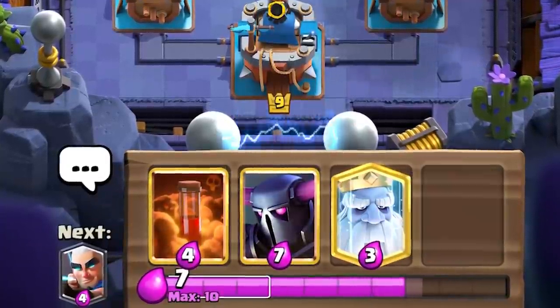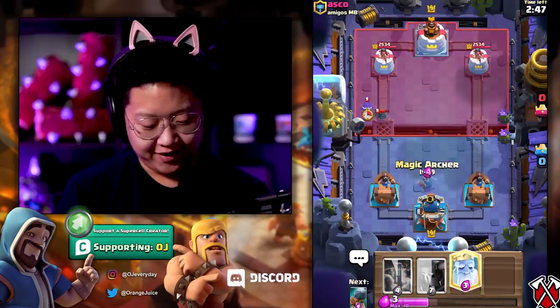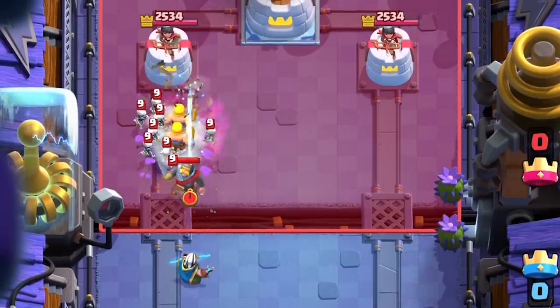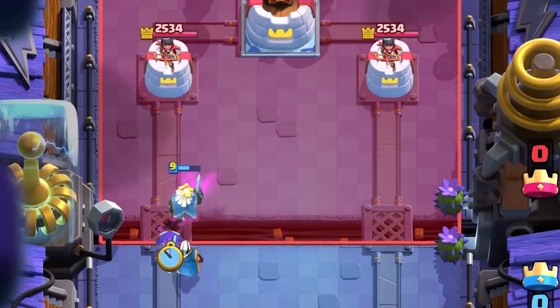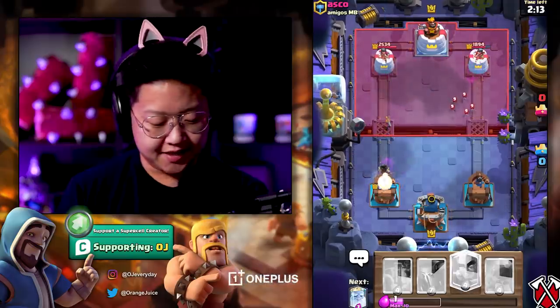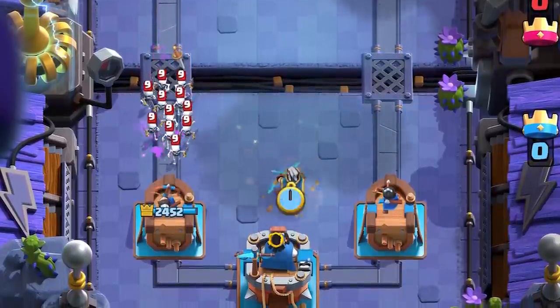Hippity hoppity, your deck is now my property - this is my deck, I invented it. First things first, don't rush. Maybe he'll rush his Electro Spirit - that's going to be a pretty big win for my part. He did not rush Electro Spirit. I was hoping to activate the King - that's okay, everything's fine. He could activate the King Tower. I'm going to pressure him real hard on the right side. That's free damage right there. I had to zap that Mini PEKKA, it was coming in at full force. Now I'm down so much Elixir all because I rushed the Bandit in the beginning. Do what I say, not what I do.